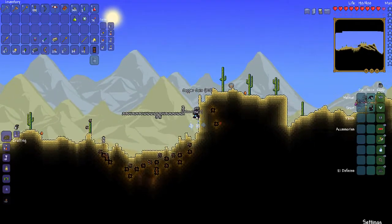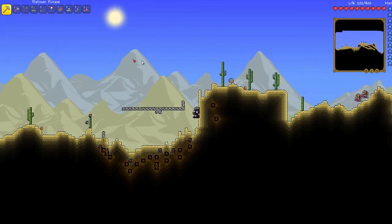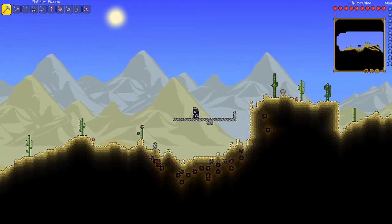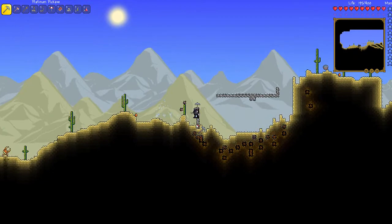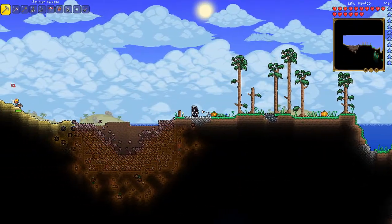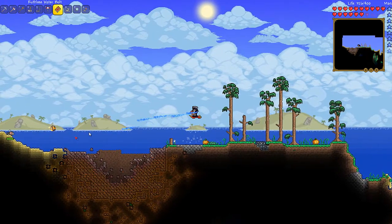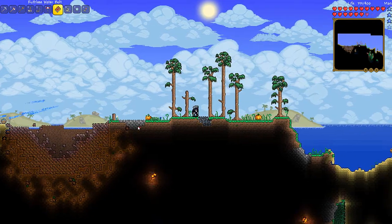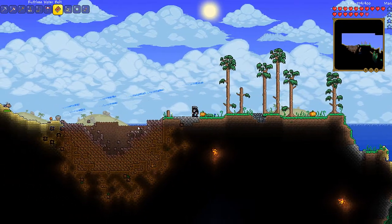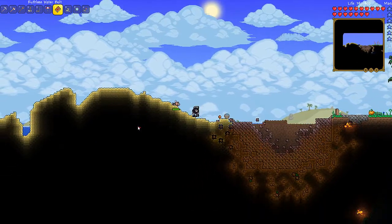Let's see how much meteorite we've gotten total — 276! That's a lot. I'm going to collect all the meteorite that's under the sand too. Whoa, more meteorite — why are there two meteorite falls in one place? I don't even know, but I'm not going to make you guys sit through this one. I'll mine it all out and see you guys in a second.